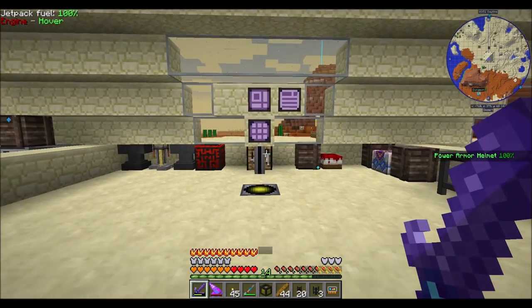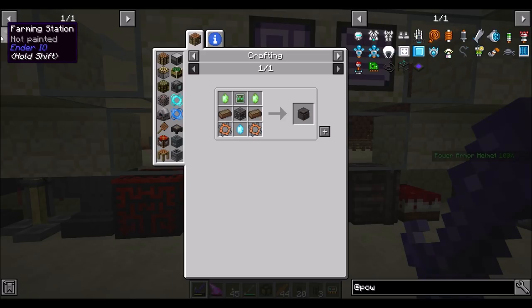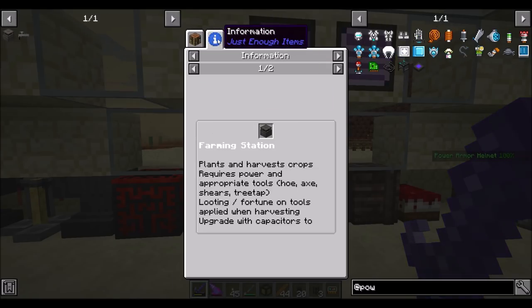What I was thinking is clearly the dry rubber approach to making cables is not going to work. So let's try to automate the rubber trees we have outside. To do that, I'm going to use a farming station from Ender.io. This thing can do all kinds of stuff, but it can also use tree taps.